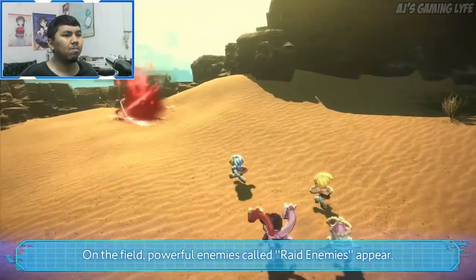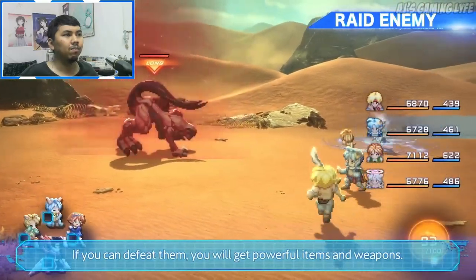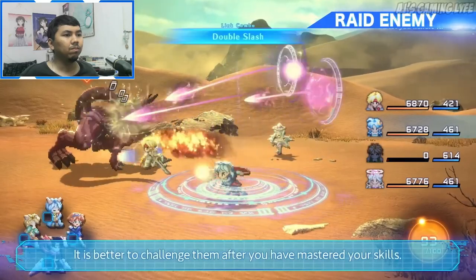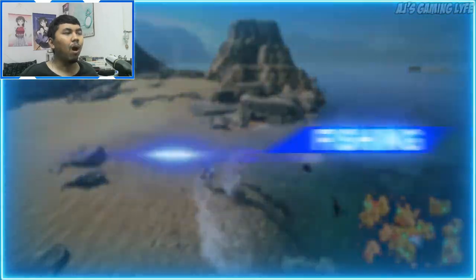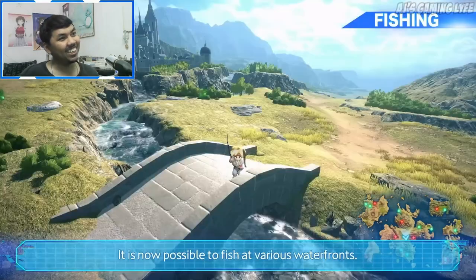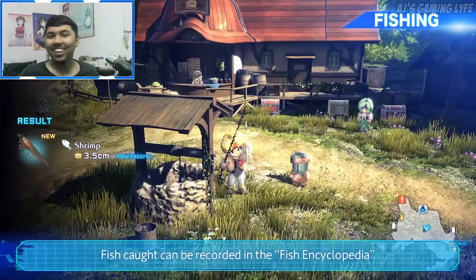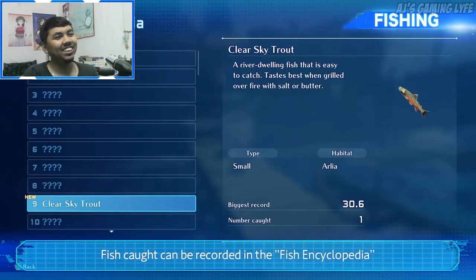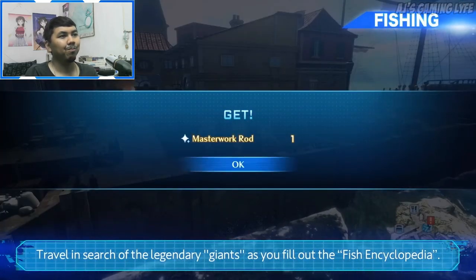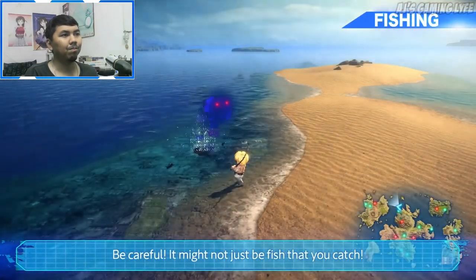On the field, powerful enemies called raid enemies appear. If you can defeat them you will get powerful items and weapons; however, these enemies are quite formidable, so it's better to challenge them after you've mastered your skills. A new activity is also introduced in this game: fishing. It is now possible to fish at various waterfronts. Fish caught can be recorded in the fish encyclopedia and exchanged for valuable items. Travel in search of legendary giants as you fill out the encyclopedia — and be careful, it might not just be fish that you catch!